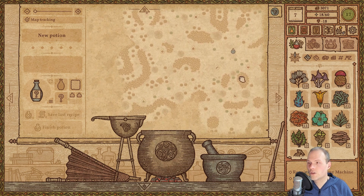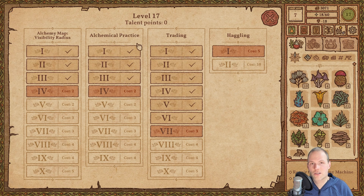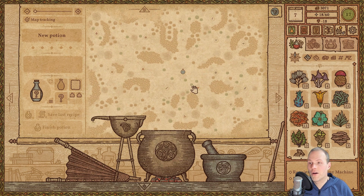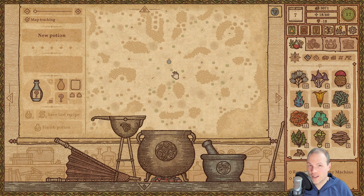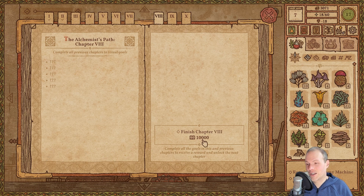We can see that quite a few new little green books have spawned thanks to our chemical practice skill, but these books have quite diminishing returns in terms of their power as you progress. 20 experience towards the end is basically nothing. You'd have to grab 500 of them to get the equivalent of finishing a chapter — 20 times 500 is 10,000.